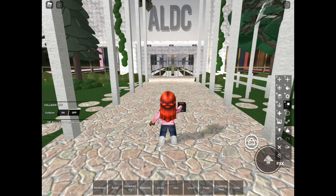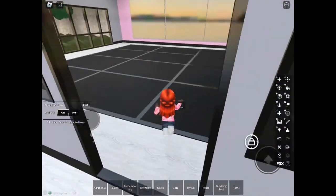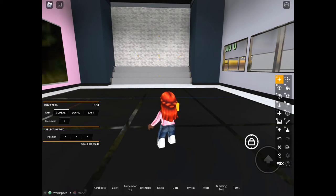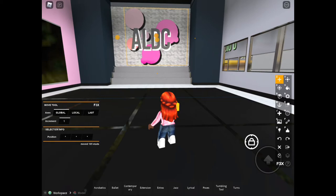The first thing I'm going to show you is the Z tool, which moves things around. So if I go to the studio and click on the star on the ALDC sign, I can move it whichever way I want. At the bottom you'll see an X glowing or a backspace, and you can press backspace or X to delete it. If you actually want it there, you can click the backspace to keep it.